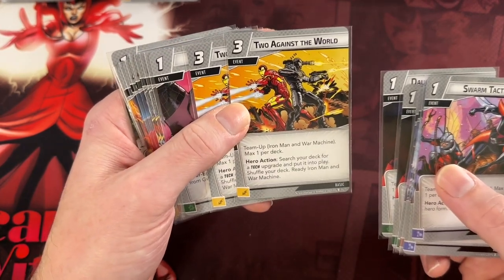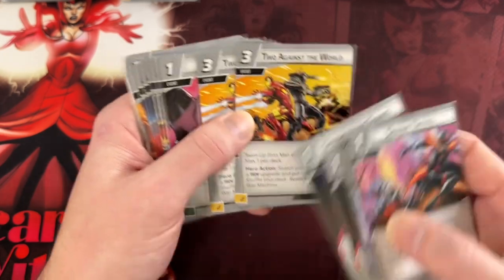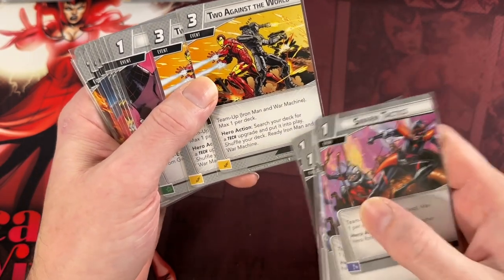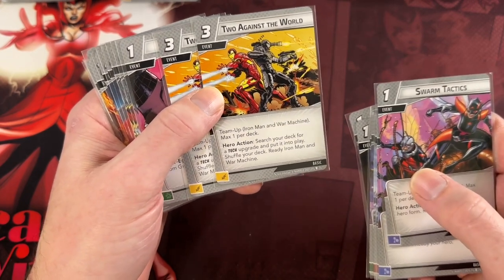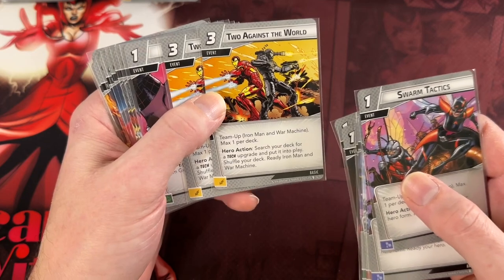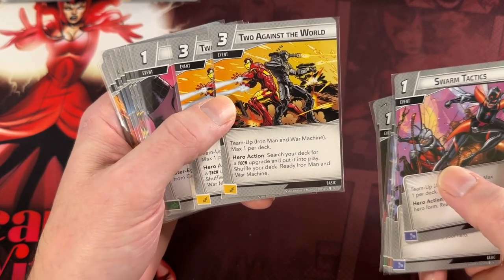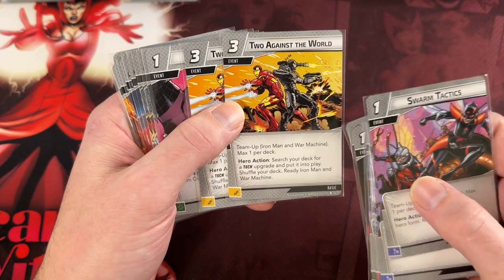Two Against the World — I never play Iron Man or War Machine so I probably never played this, but it's definitely really good: it searches for a tech upgrade and puts it into play, so you're just paying the cost of the upgrade and finding it, which is totally worth it. I've seen people a little unhappy with this card because it's difficult to get the most out of it — you really want to be readying both Iron Man and War Machine. But I don't see it that way. I think for what it already does, if you're Iron Man playing this card you're going to make sure it readies you. It doesn't need to ready both of them to be worth playing. That's kind of a trap sometimes we see with cards — if you can't get all the benefits it seems not as good, but I think readying one of them is still really good along with what else it's doing.